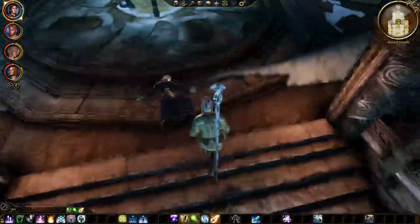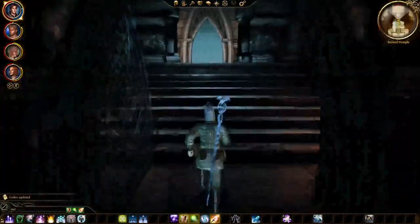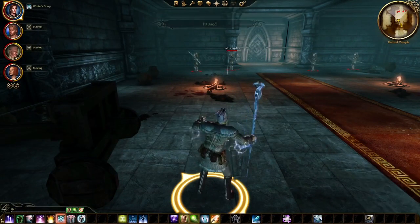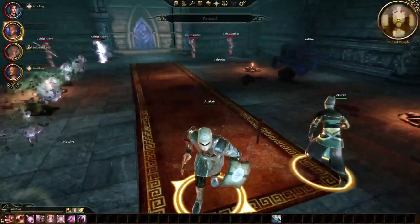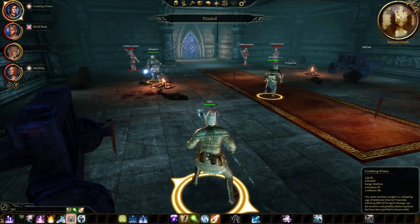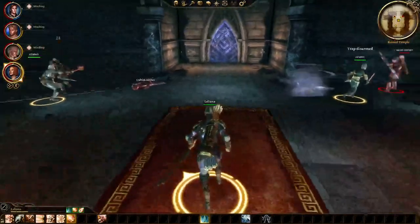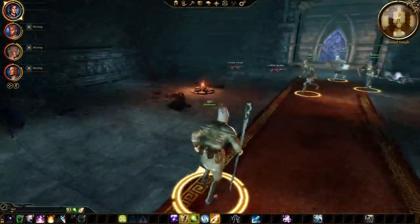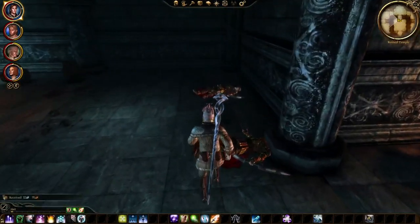Moving on to accessories. Zevran's starting belt, Mixed Metal Rounds, gives plus 2 dexterity and it's perfectly fine to use for the whole game. The Cinch of Skillful Maneuvering is good on pretty much everyone due to its plus 1 to all attributes, plus 10% spell resistance, and plus 10% chance to dodge. However, I personally recommend the Guildmaster's Belt — a DLC item giving plus 3 cunning and plus 5% chance to dodge. Since Zevran cares more about cunning than dexterity with his assassin build, this belt will serve him better than his starting one. Another decent option if you don't have those is the Sword Belt, giving plus 1 armor penetration, purchasable from Gorim in Denerim.